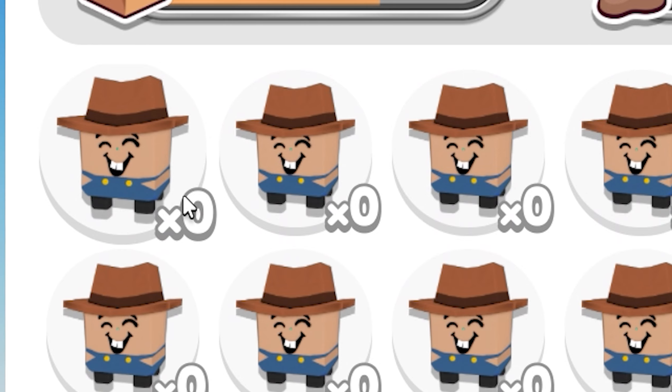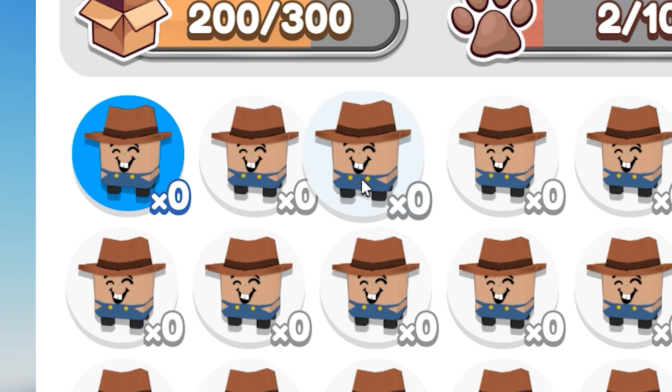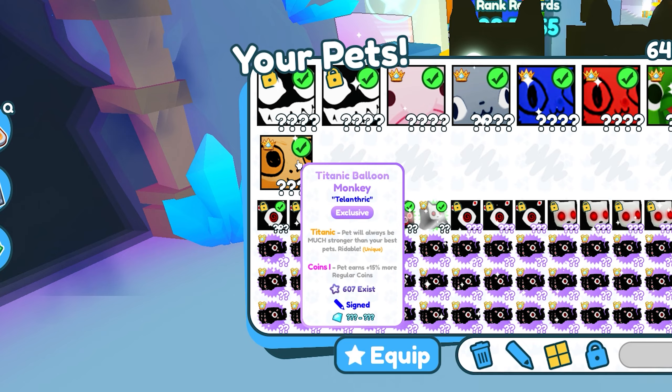Over here on the left we got all of our pets — these are all Albert stuff and I was using these for testing. To select one of our pets we just select it like that and it'll go blue and move to the start of our list.